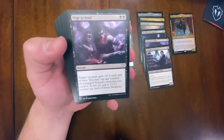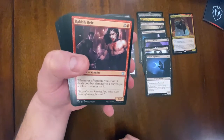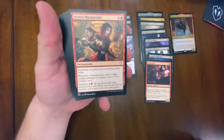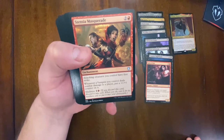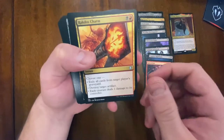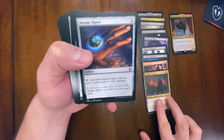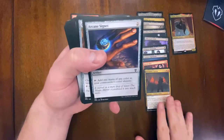Urge to Feed is some weak removal. Vampire Nighthawk should just be a legendary card in Magic. Now we got some red stuff - Rakish Heir: whenever a vampire you control deals combat damage, put a +1/+1 counter on it. Solid card. Sanguine Masquerade gives creatures first strike, with madness on an enchantment - that's pretty cool. Vandal Blast for artifacts, Rakdos Charm. Stormkirk Captain - you give all other creatures of the given type a bonus, definitely need to have that.